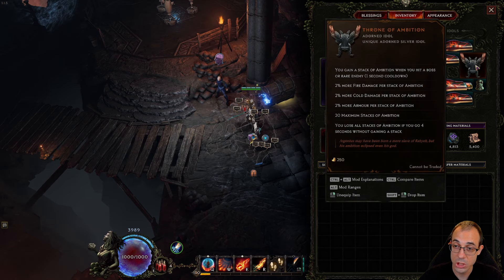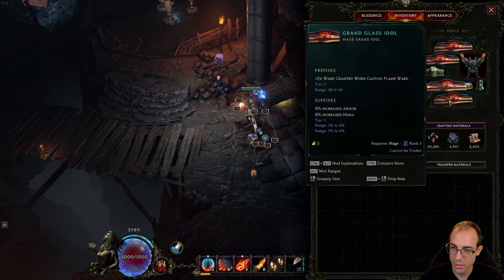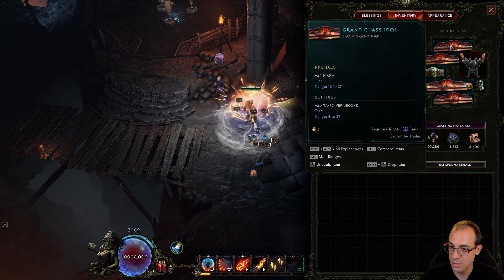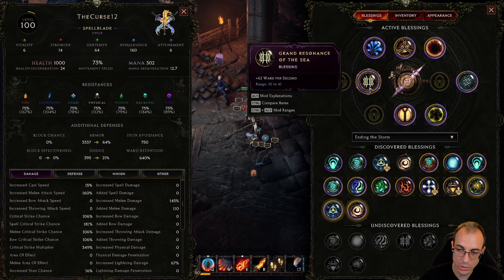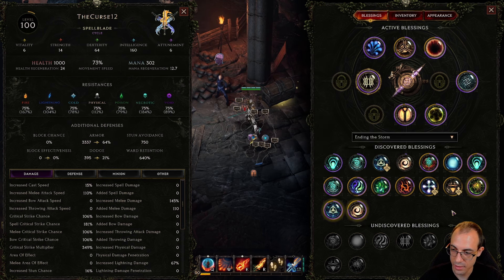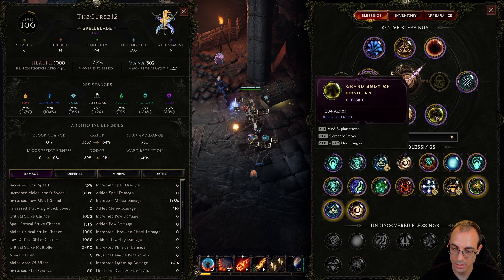For idols, Throne of Ambition is great, and otherwise fill up resistances as much as you can. We're running melee elemental damage with preferably 12% increased armor and 12% increased mana — 8% armor and mana is solid all around. For blessings, crit multi is the priority, and I opted for ward per second. Mana and stun chance are also fine — some of this is preference. All res and then armor at the end for defensive blessings.